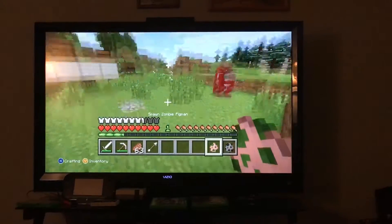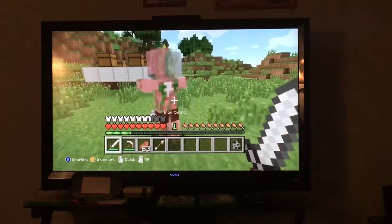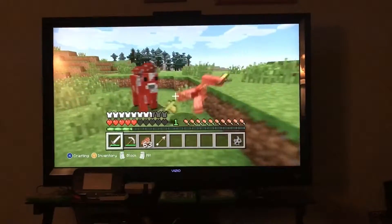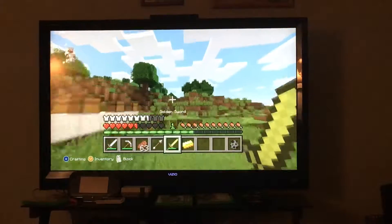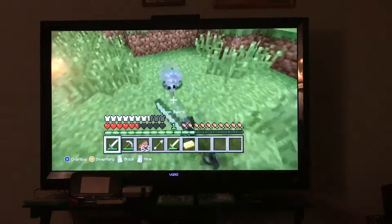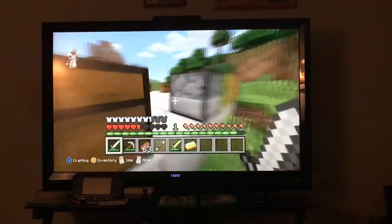Here's the zombie pigman — it will only attack you if you hit it first, kind of similar to the wolf. It does a lot of damage. It's pretty rare for it to drop its golden sword. Then there's a little baby silverfish, which is pretty annoying. Let's just move on to the next chest.